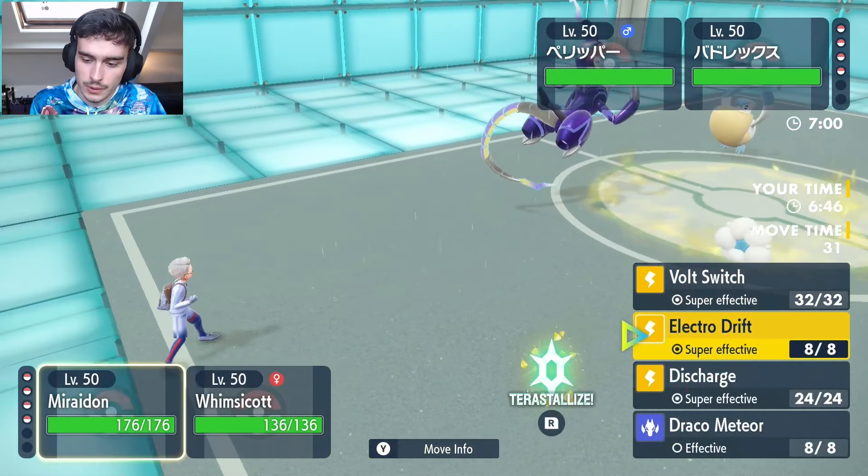Now we just click Terra Blast and Protect, see what anyone wants to lock into — and that's the cancel. We played the mirror quite well, I'd say. We brought the right Pokemon: being able to outspeed the Ogre Pon was very nice, just clicking Volt Switch and Moonblast to KO immediately. Very, very nice. We'll do one more game.